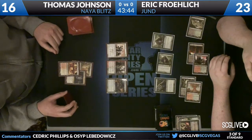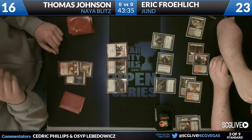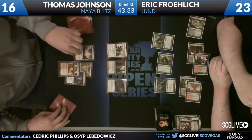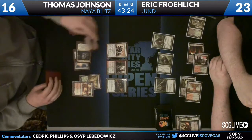What you might see here is Arbor Elf jumping away, untapping on the Overgrown Tomb, then Tragic Slip on the Frontline Medic. Which is great, because Eric will only end up taking three from this attack, going to 20. Then Thomas basically has no creatures left other than a 2/2 and a 3/3.